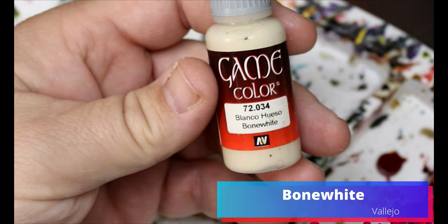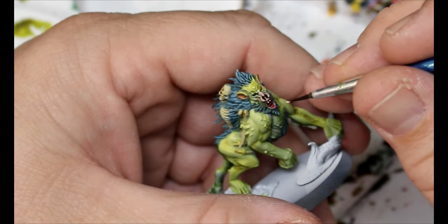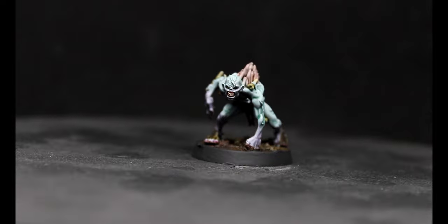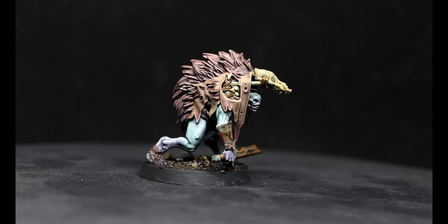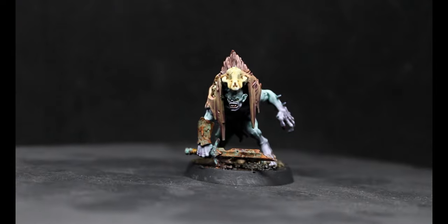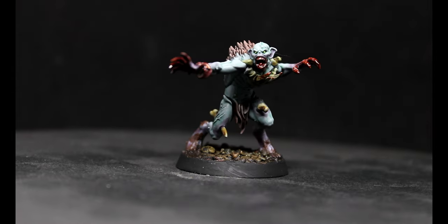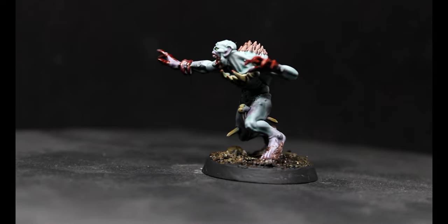Take some Bone White and just pick out their teeth, and honestly with that these guys are done. Here they are all finished up — a couple of them I left the blood effects off just so you could see the paint job completely and how easy it can be to paint these ghouls. They turned out really good. I'm quite happy with them — the rust effects and the verdigris are all really good, and the mixing of the purple and the blue is really nice.